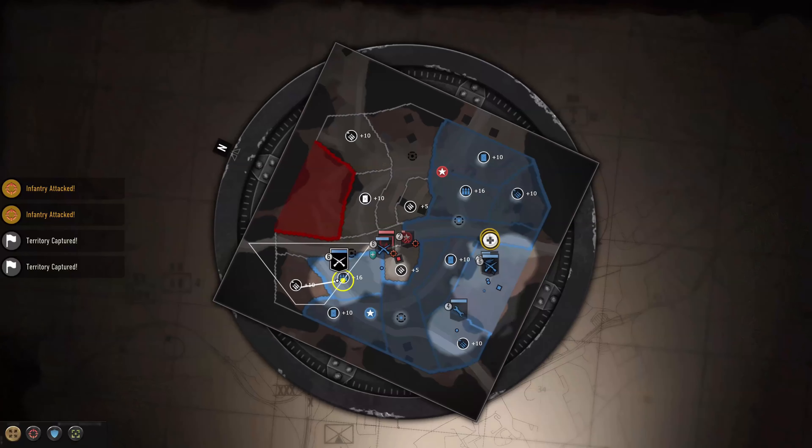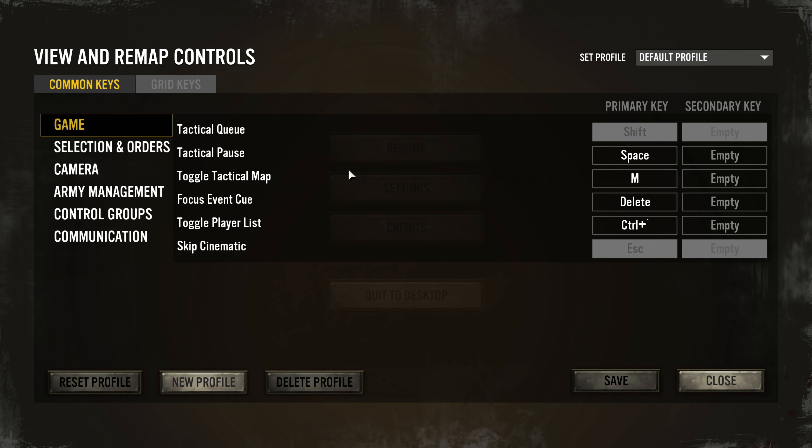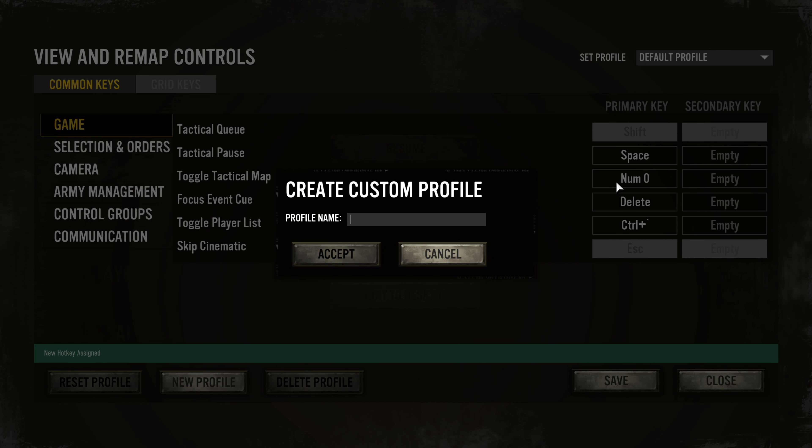Your tactical map, which is this view, tells you so much information about the battlefield. By default it's mapped to M, which is nowhere near your keyboard camera controls, whether you use arrows or WASD. Put that tactical map somewhere near your camera controls and play around with the key bindings. This is the easiest way to improve your enjoyment and ability at the game. You're going to use the tactical map so much.